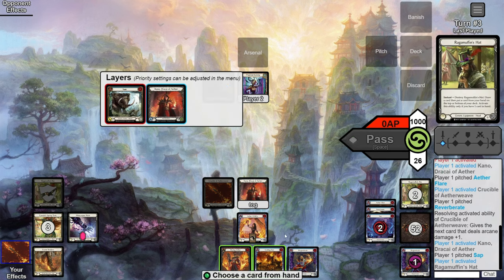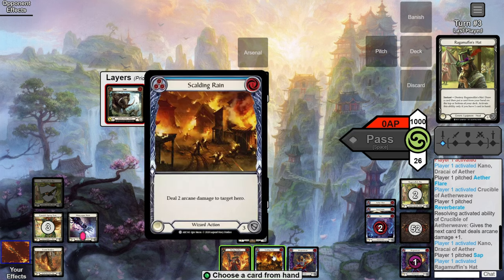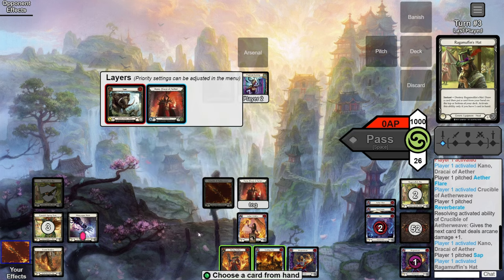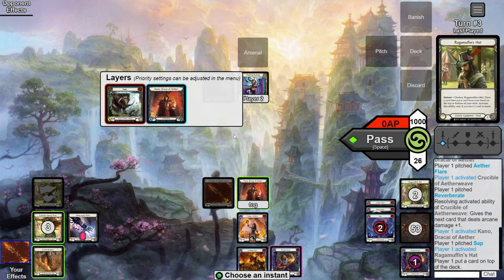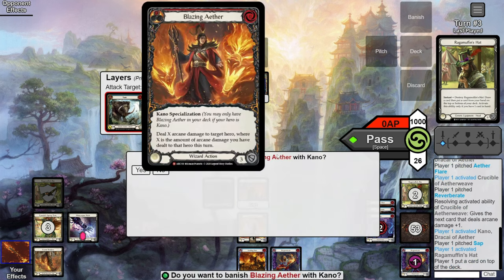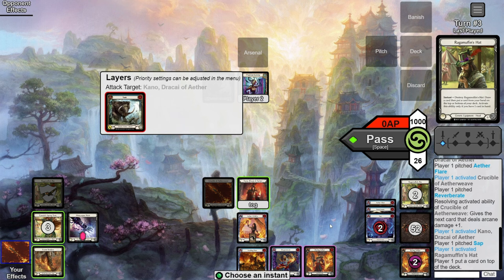That lets us draw a card — we draw a blue — fantastic. Now we put a card from our hand either on top or on the bottom of our deck. We place Blazing Aether on top, then let that Kano activation resolve, which will banish the Blazing we just put up there.